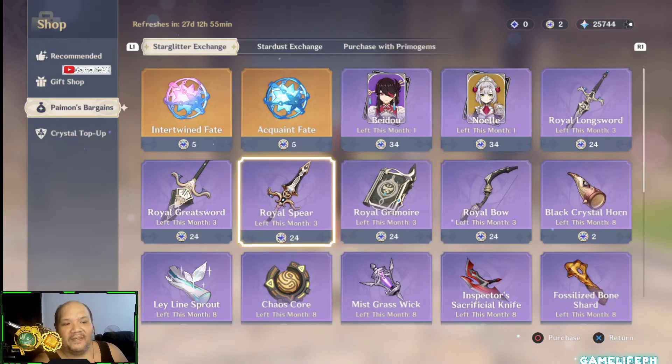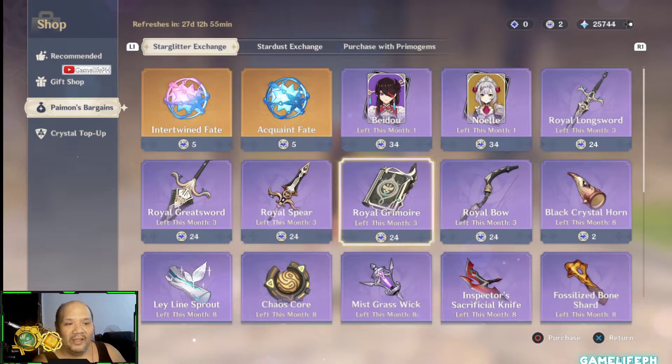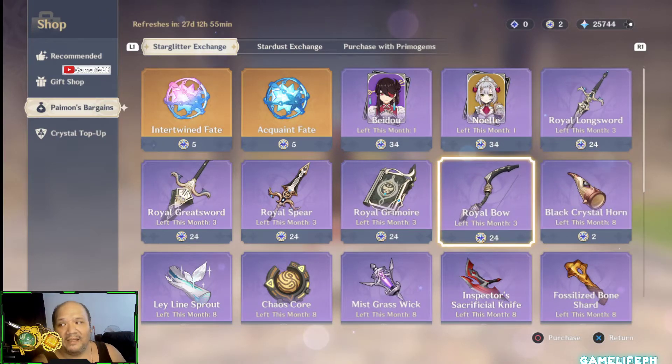Next up is the royal set, replacing the black lip set. The royal set is pretty much meh for me, because the black lip set is way better with its crit damage substat. The royal set is a bit lackluster in my opinion.